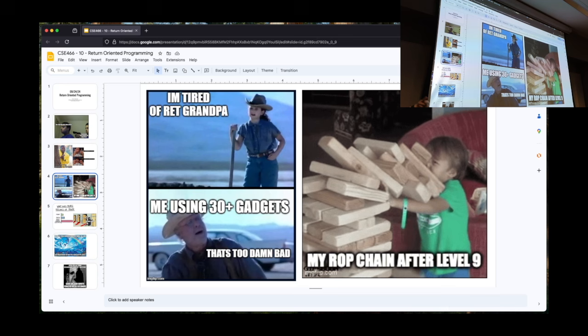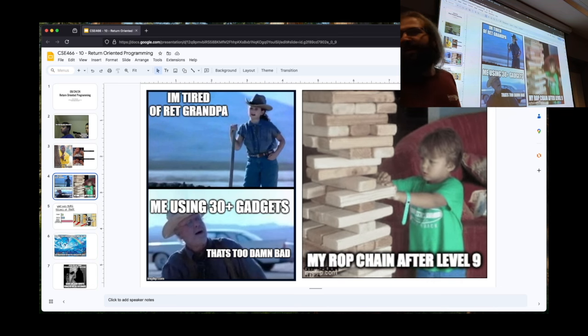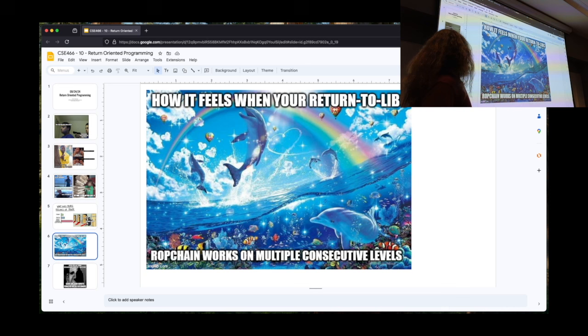Some of the later challenges use PIE and ASLR, so your ROP chain relies on a series of things going well — for instance, parsing output from the challenge and incorporating that into your ROP chain. If you wrote a good script, apparently somebody solved six through eight with the same thing. Depending upon the approach you chose to use earlier, it may plug along and solve several challenges because you just avoided the sub-problem that was in others.